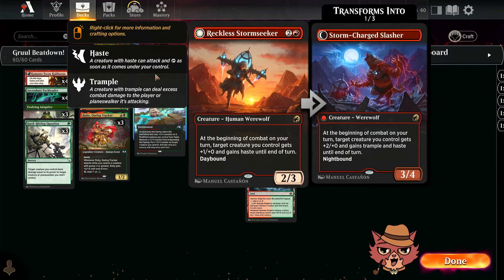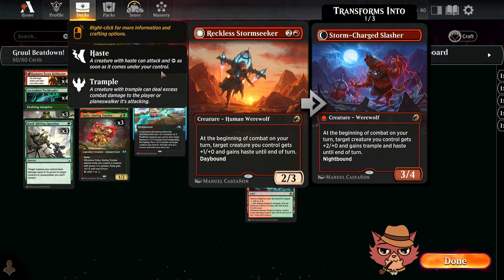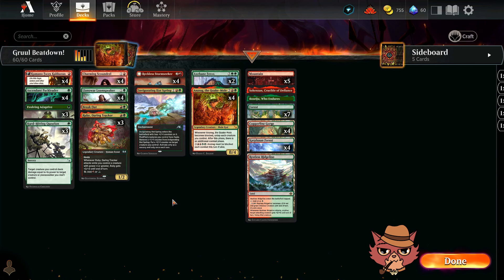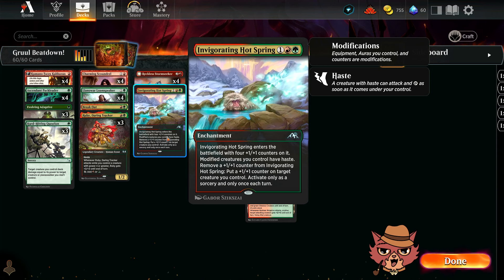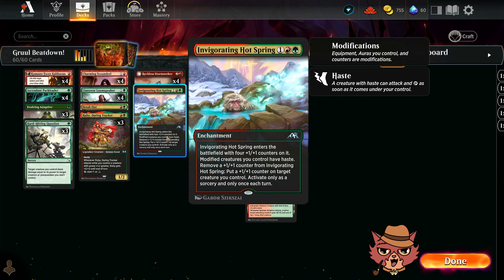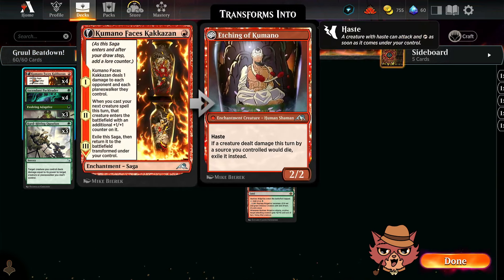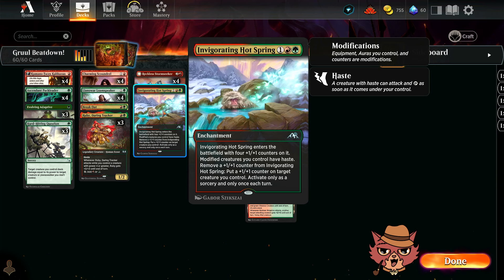All we have left are the three mana cards. We got four Reckless Stormseekers — if you don't ramp into your four drops on turn three, you get Stormseeker down, and on turn four you give your guys haste anyway. That same concept applies to the one-of Invigorating Hotspring, a three mana enchantment. When it ETBs, it comes in with four plus one plus one counters. Modified creatures you control have haste. You can remove a counter to put one on target creature you control, once per turn at sorcery speed. Great way to give haste to something important like Ansrag.